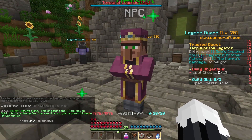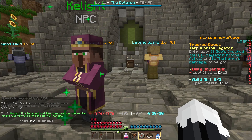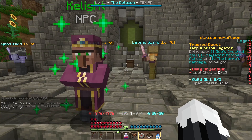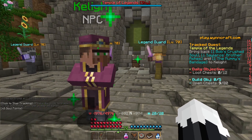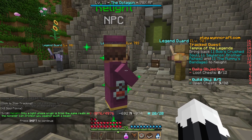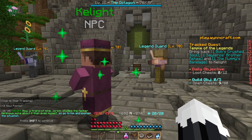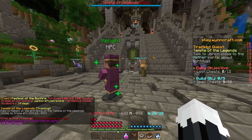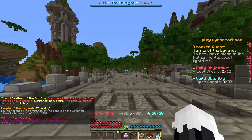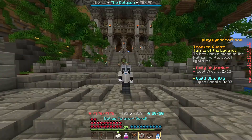The creature I was tasked to fight is no ordinary fellow — it's not just a powerful minion of corruption. It's believed this creature was one of the miners who ventured into the nether portal. Only a light whose origin is from the same realm of the monster can protect you from such a beast. So we need to go to Jorkin who is close to the nether portal, and the nether portal is pretty close to Daedalus, so we can just take a warp scroll there.